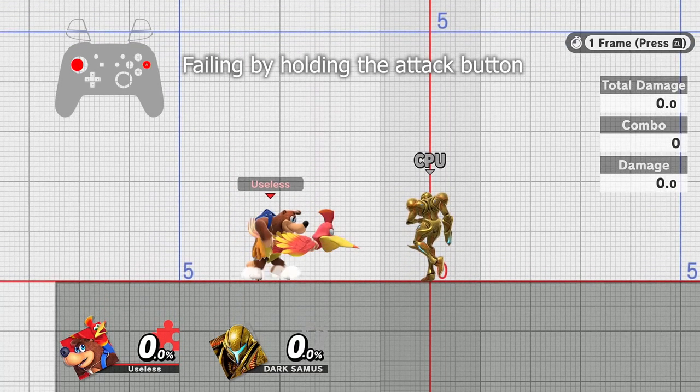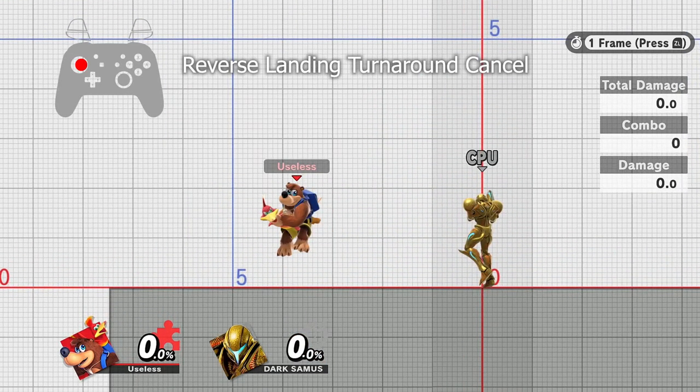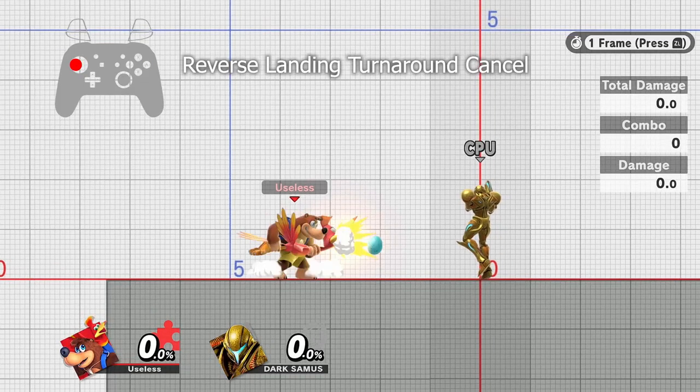Holding the attack button and pressing the later inputs too early can also make the turnaround fail. If you want to reverse the entire process, you can turn around in the air before shooting.